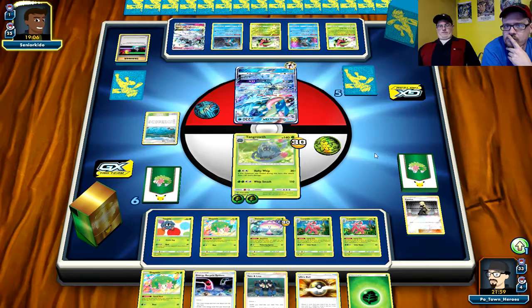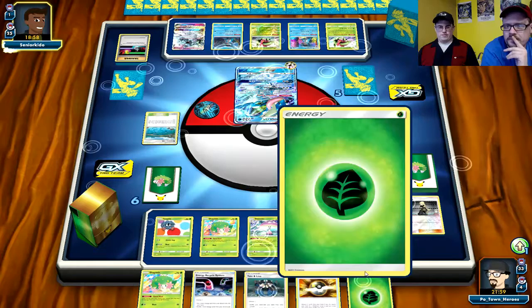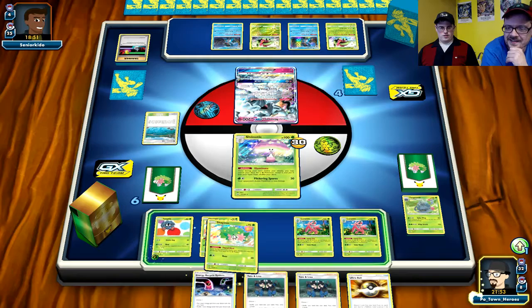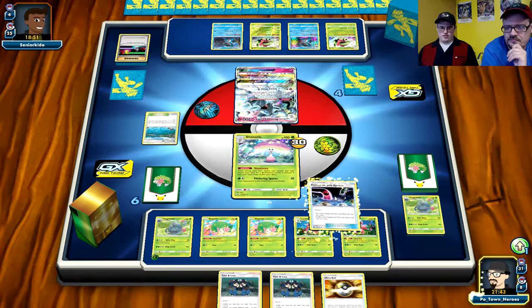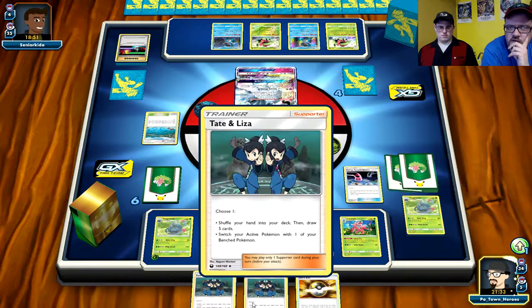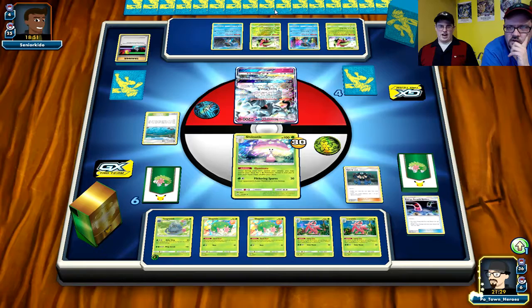Even at this point if he misses the Froakie he can still call it out. He also has to survive - there are only four Switches plus Guzmas. A Bell of Silence would probably just destroy this deck entirely because everything it needs is an ability. If you're running something with Bell of Silence against these types of decks it stops you cold. He's not playing Guzma, otherwise he would aim at Tangrowth. I wonder what the deck does once it's out of Switches.